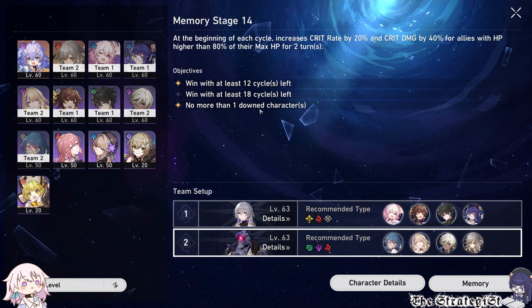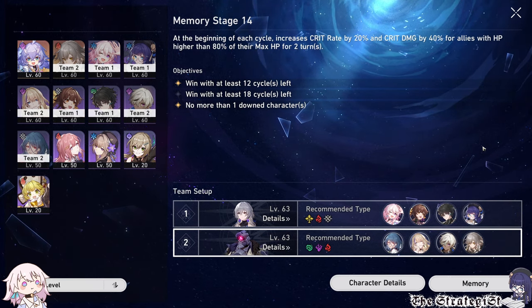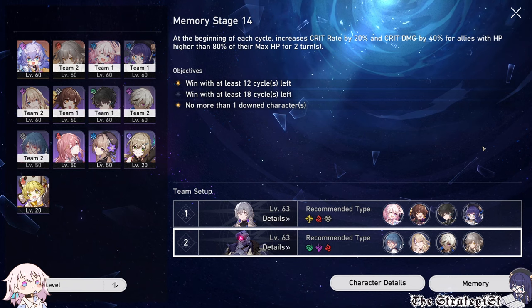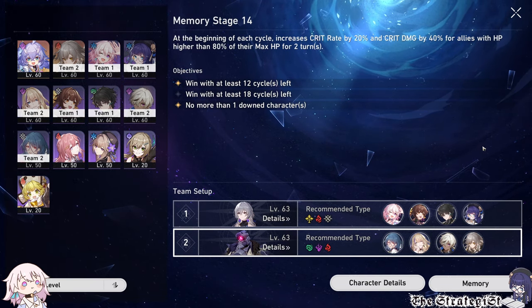For the second team, any lightning or fire DPS will work fine. I recommend using Fire main character and Natasha here, because Spherog's attacks hit hard. Focus your DPS on Spherog and just weakness break his hand. If you kill it he just instantly resummons a new one, so don't waste your DPS on it.